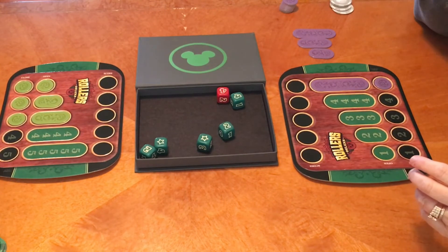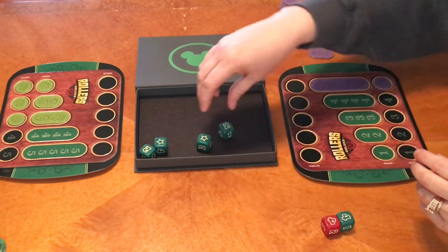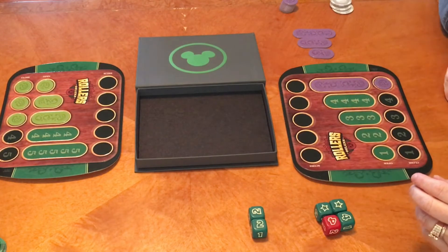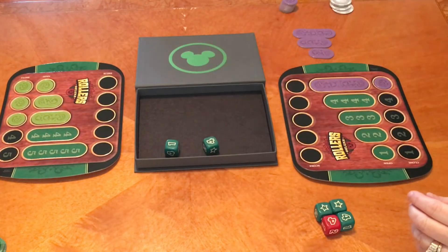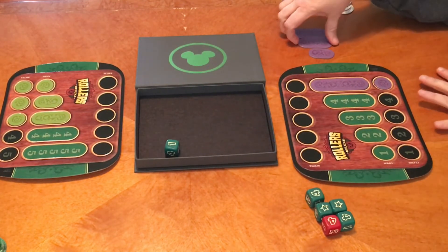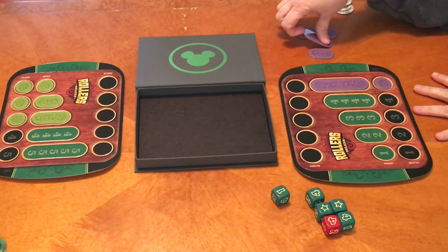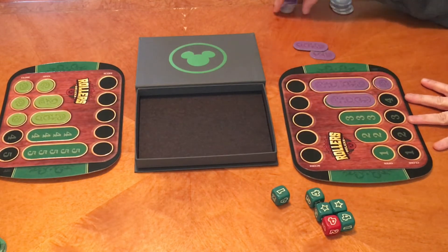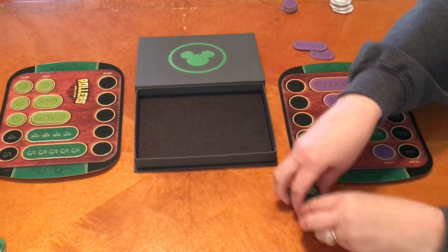You can open your fours and your twos, or you can try to close your fours as well and start hitting me on that. I'll open and close my fours. Did I have one more roll? That was my roll — my first one didn't count. So I will open and close my fours, and I will open my one. And that is it.